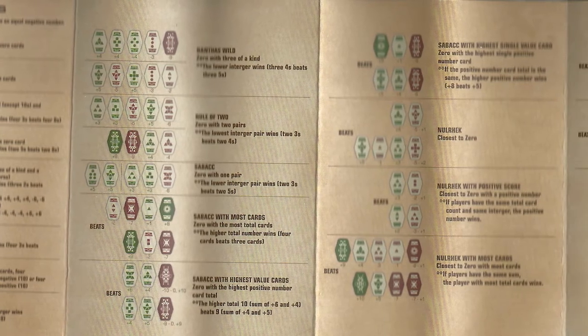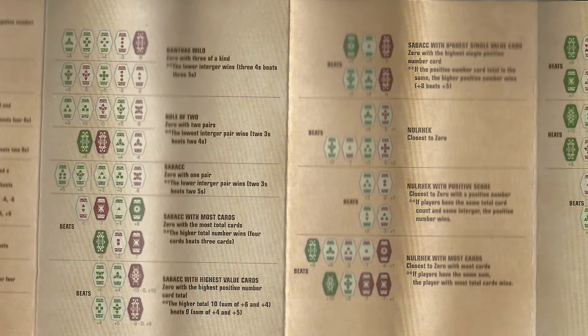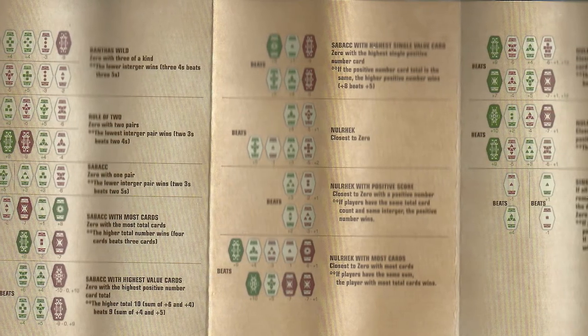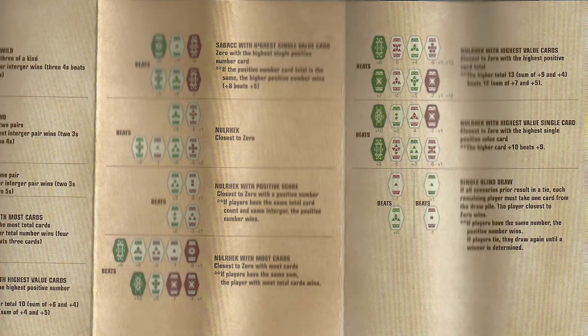Different sources have different hand rankings, so we're gonna go with the ones listed in the Galaxy's Edge rulebook, with one I've included from the Hasbro Han Solo card game rulebook. Most of these hands are different ways your cards can come to a total of zero, which doesn't happen as often as you'd think, so a lot of these hands are pretty rare, actually.